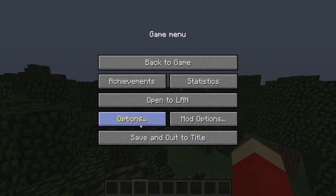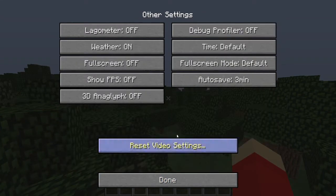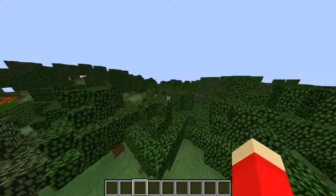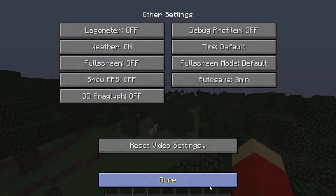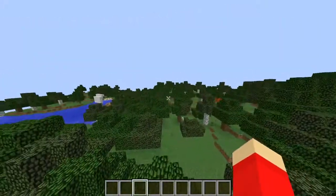Optifine doesn't just add a zoom — it also adds in a whole bunch more customization options for your game. You can change performance settings, and it gives you a whole bunch of options. Like you can have shaders. It gives you lots more customization options and of course the best thing — the zoom key. So that was number 2 on our list, Optifine.